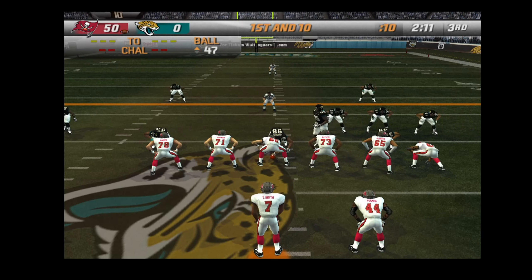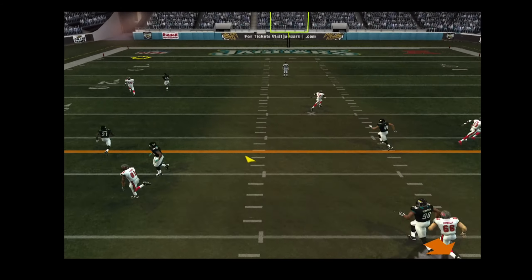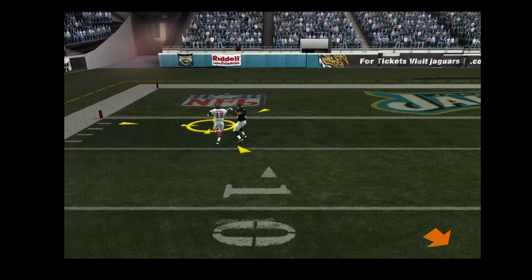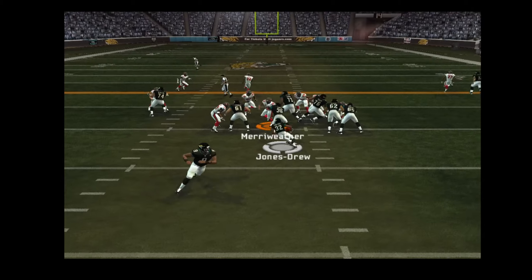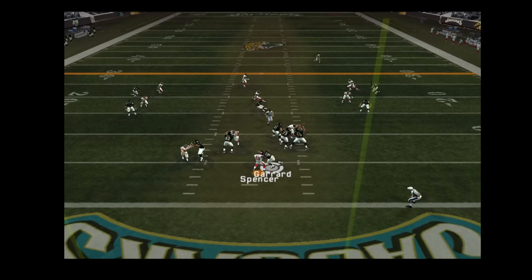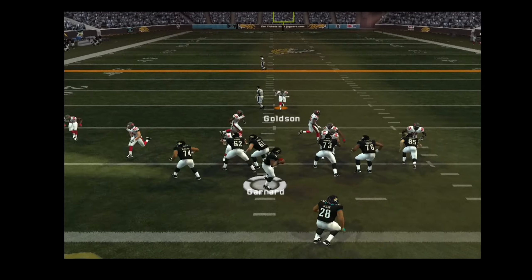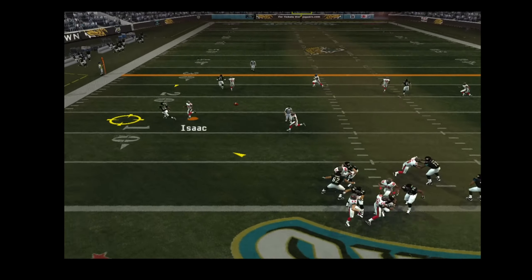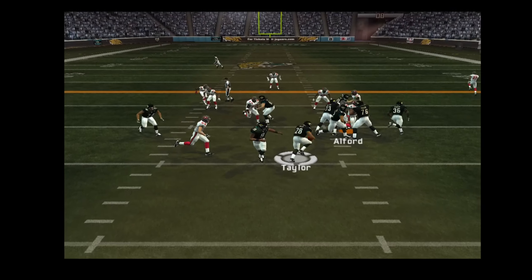He will not be returning to action in this one. He'll bring the blitz, going long — he made the catch, touchdown! First down — one reason they find themselves on the short end. They're blitzing, he goes down — big hit on the corner. They'll bring the blitz, gets the pass off — the pass is picked off, and they'll score a little misdirection.